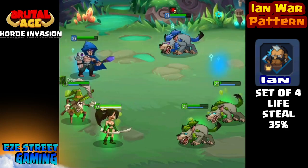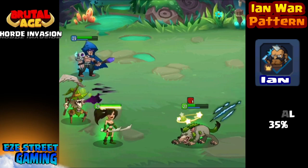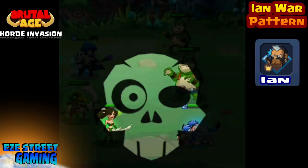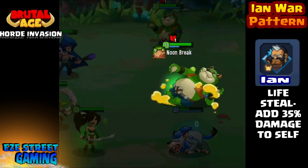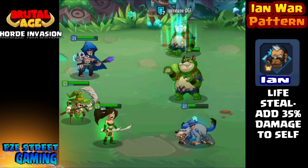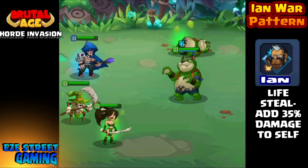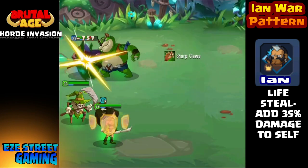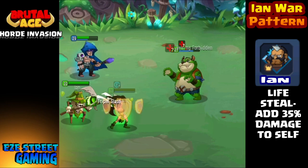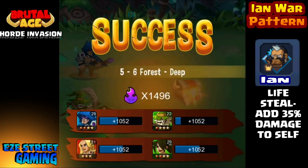After watching for a while I started thinking about different heroes with much stronger attacks, and what kind of impact Ian would have on your war party with a stronger hero. A good example is the Blue Nomad — we all know he's a huge attacker. He might do 5,000 or 10,000 damage, so if he gets 35% of 10,000 that's 3,500 hit points back on that strike, and this is without a healer taking the time to heal the team.